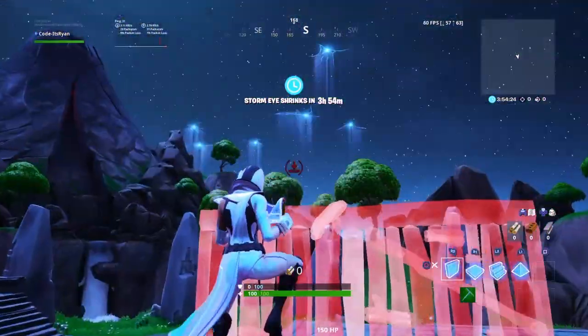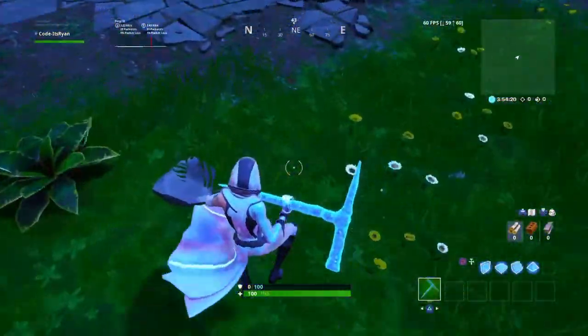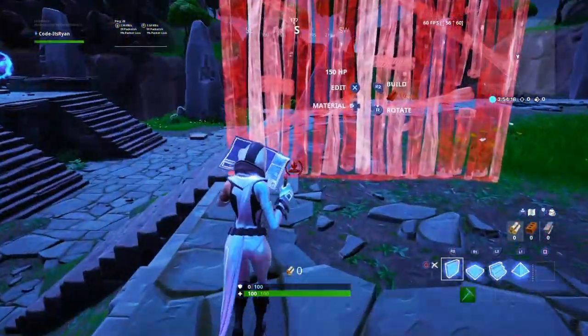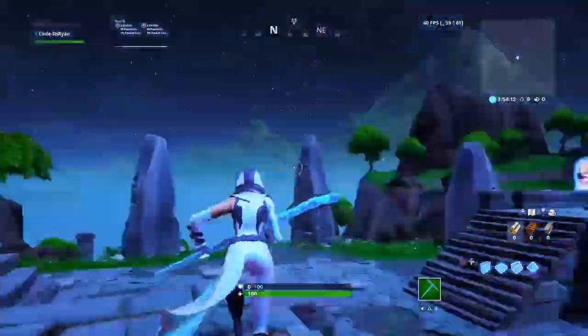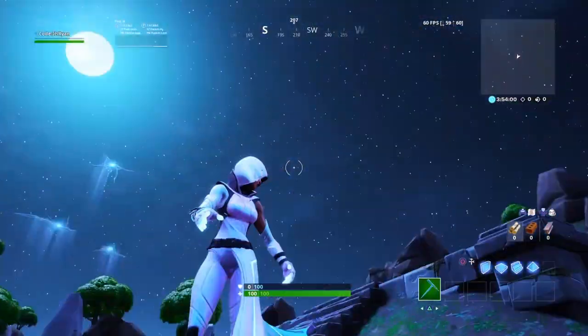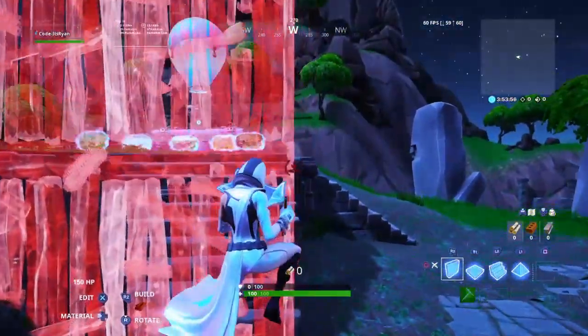Let's go into playground mode and actually check out what the skin looks like in the game. This is the skin in the game and I just paired it up with the icicle — it doesn't look too bad, but it just looks a bit bulky. It actually looks a lot more cleaner than I thought it would be in game. It's definitely a clean skin. Yeah, this skin's nice.